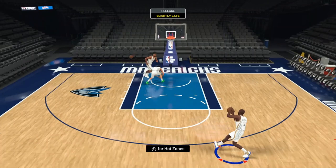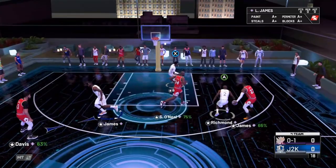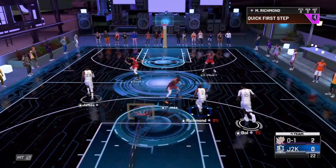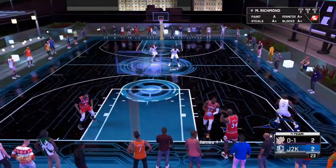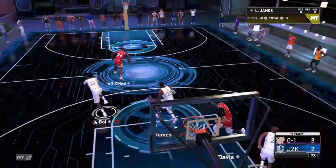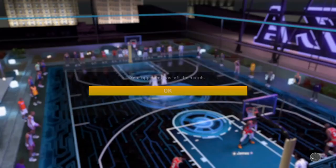Let's hop into some triple threat and see what Mitch Richmond can do. First game we're going up against Dark Matter LeBron, Shaq, and AD Invincible Shaq — definitely a good test. He struggles to get a stop on that first possession, which is okay in triple threat. Mitch Richmond with a nice contact layup animation over Shaq — that's definitely a nice finish. He gets a block animation and then greens it on the other end. A good deed on defense, keep it in bounds and we get a quick quit. Nice start to this game.